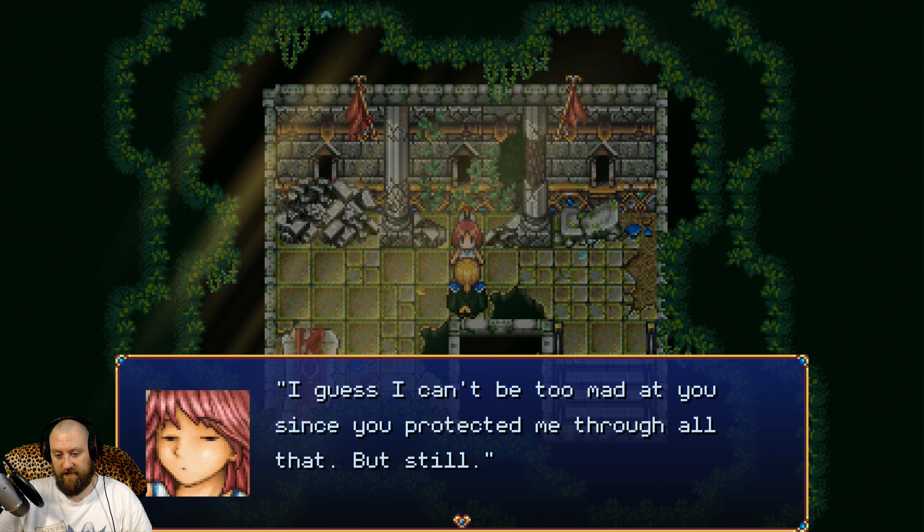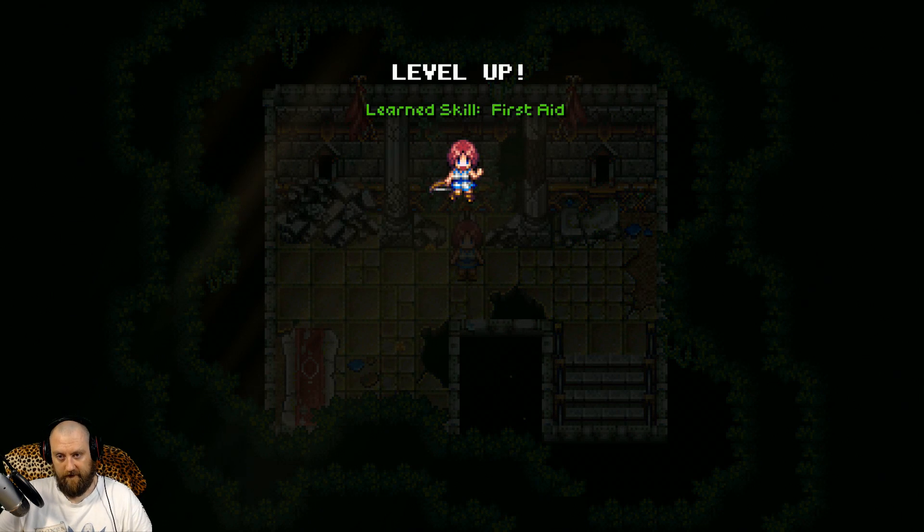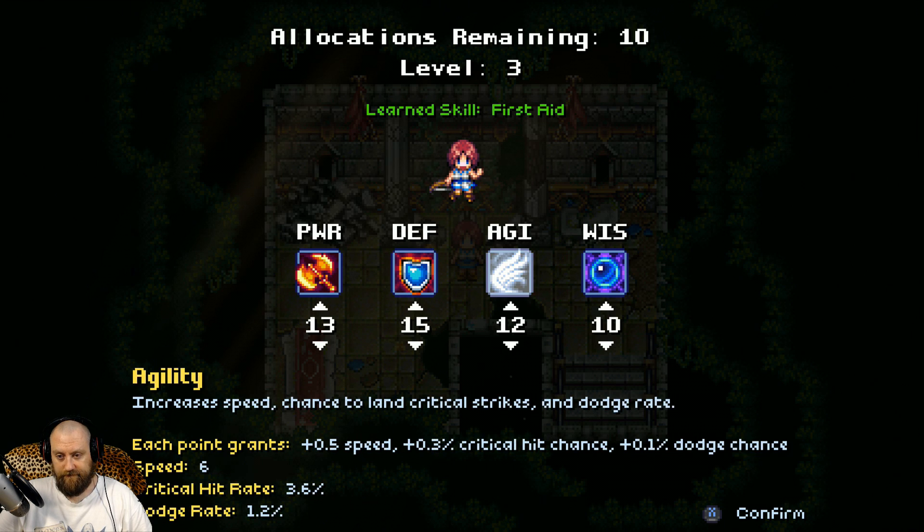Adrian: 'I really am gonna get killed down here I guess. I can't be too mad at you since you protected me through all that, but still — I don't carry this shield around for nothing. Let's get out of here.' Learn skills right now. Use your big brain boys. Learn skill: First Aid.